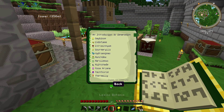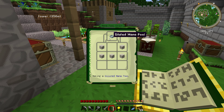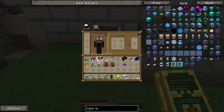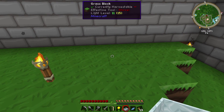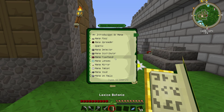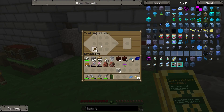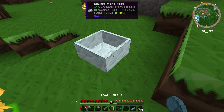So what I need to do now is build a mana pool — a diluted mana pool. Let's just make a small one here. I think it needs to be close to the sun, so let's go ahead and put that there. Oh yeah, I need to make a wand, I think.